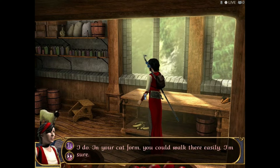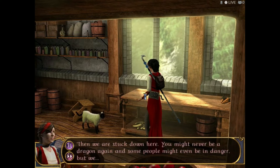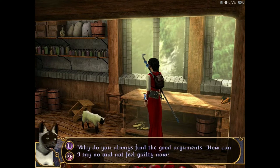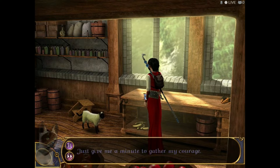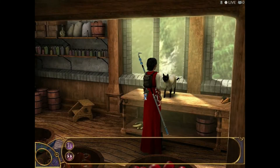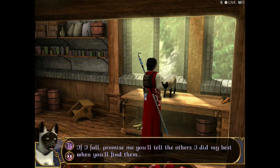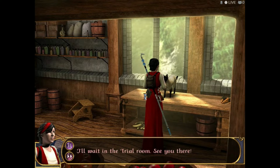No, no, no. I will not go on a roof and risk my life. Then we are stuck down here — you might never be a dragon again, and some people might even be in danger. Why do you always find the good arguments? How can I say no and not feel guilty now? I'll try it, even though I doubt I'll succeed. Just give me a minute to gather my courage. I'm sure you'll do great, Zack. If I fall, promise me you'll tell the others I did my best when you find them. I promise. I'll wait in the trial room — see you there.